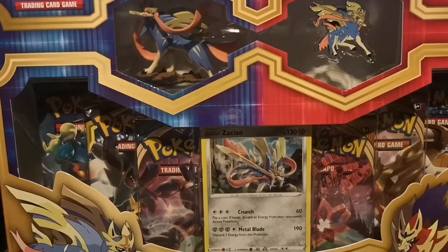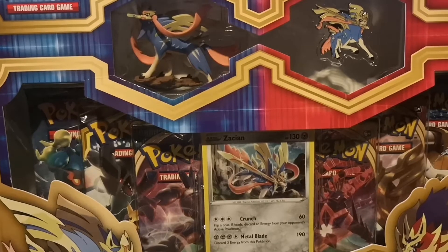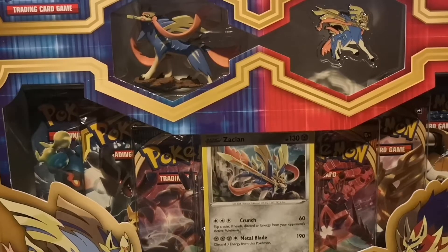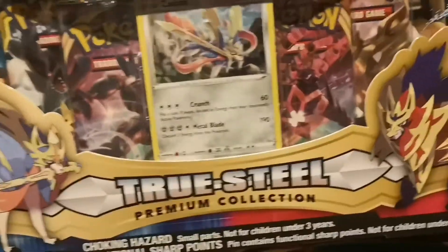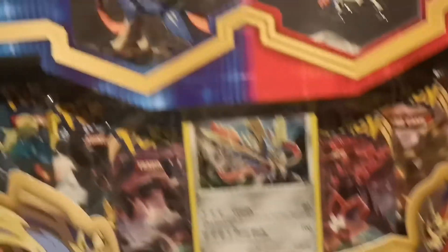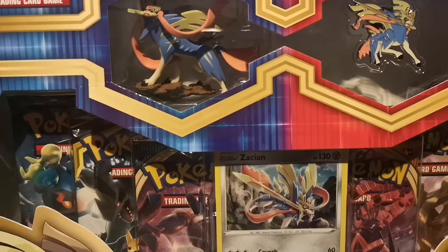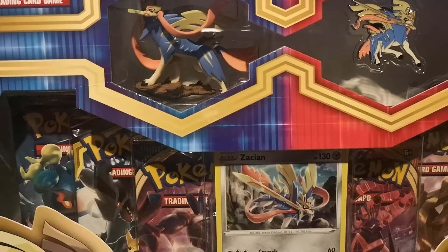This is the box I was talking about in the intro — it's the Pokémon Two Steel Premium Collection, specifically the Zacian version. Quickly, the two versions feature the two Legendary Pokémon from Sword and Shield: Zacian on the left and Zamazenta on the right. I got the Zacian version because I prefer Zacian, and the majority of people do too — Pokémon Sword has more sales than Pokémon Shield.